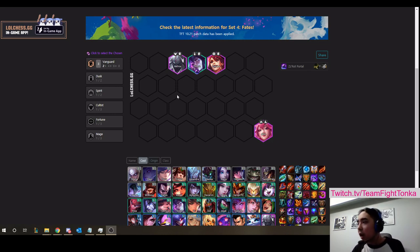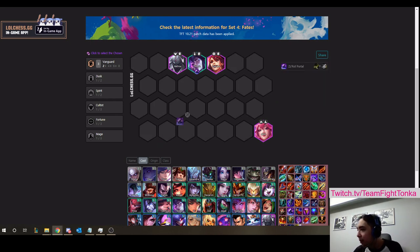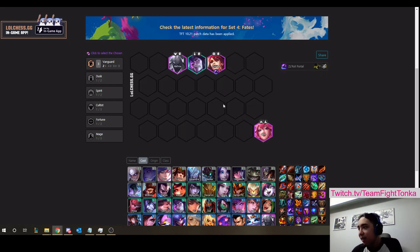Let's go over another scenario. Let's say you're against a team where there are no assassins — there is no immediate threat to your carry at the start of the match; they have to get through your frontline first. So there are two scenarios here. I think the best option is always going to be to put ZZRot on your least valuable frontline tank. So the reason for that is — let's say we have ZZRot on Sejuani instead, in a spirit comp.